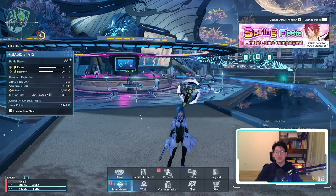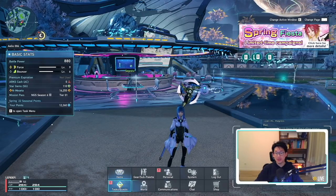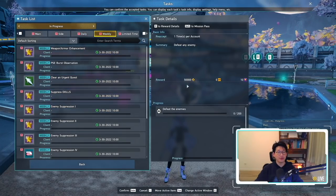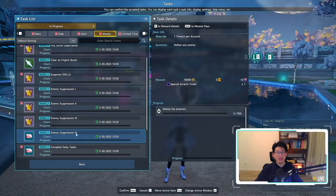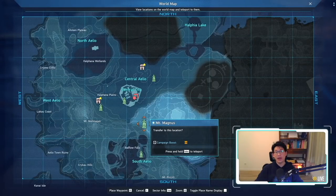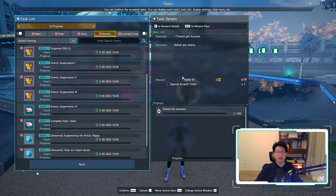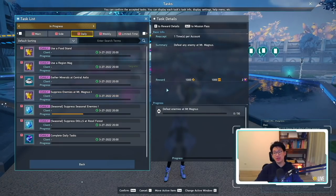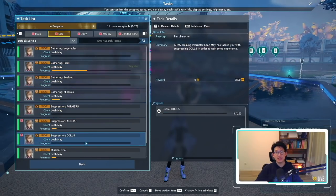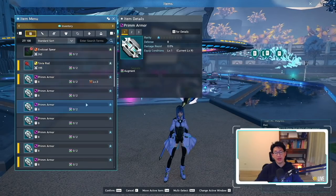After unlocking your dailies and weeklies, your next goal is 950 Battle Power — I'm at 880. I'm going to do all my dailies and work on weeklies. Weeklies require defeating a lot of enemies; for example, Enemy Suppression 4 requires killing 500 enemies. I plan to grind at Mount Magnus Rank 1 to complete the weeklies and earn meseta. Be very frugal with your meseta in the early game — try not to spend it or use the player market whenever possible. Do your dailies every single day.